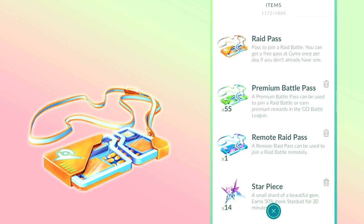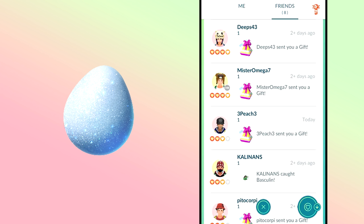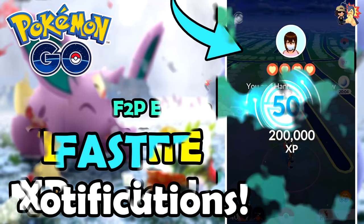To coordinate multiple friendships under one Lucky Egg, I recommend nicknaming friends that are getting close to leveling up — whether that's Best Friends, Ultra Friends, or Great Friends — so you can find them easily when you need to go through those friendship bonuses. There's actually an issue in-game where you don't get the notification for the XP, meaning you don't actually receive the XP. I found a workaround for that in a video linked in the description below.